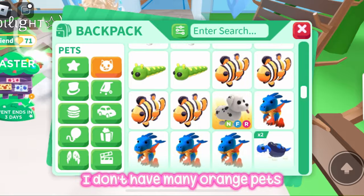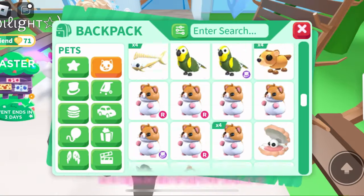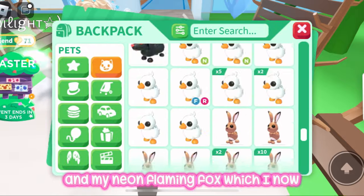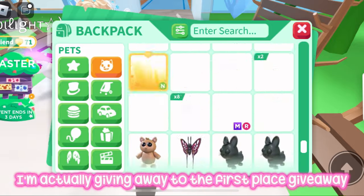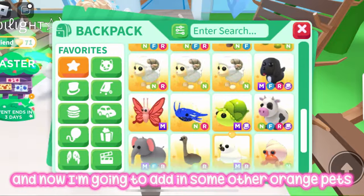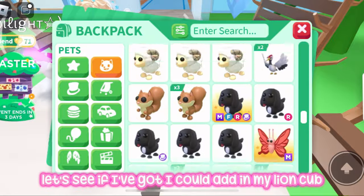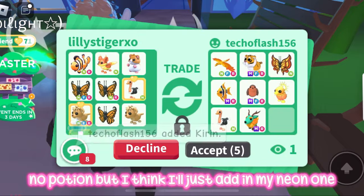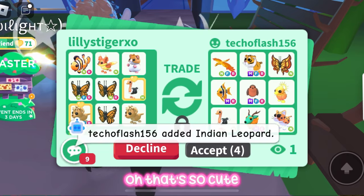Now we're doing orange. I don't have many orange pets and I'm not sure there are that many in the game. I'm adding my neon clownfish and my neon flaming fox — which I'm actually giving away to the first-place giveaway winner, congrats! I'll add my neon lion cub too. He's got a neon phoenix and a mega neon tiger — so cute!